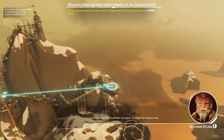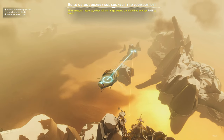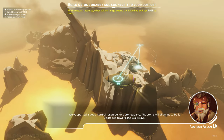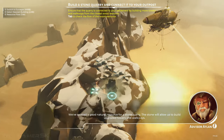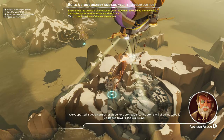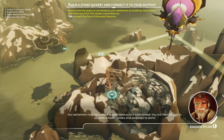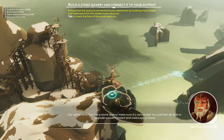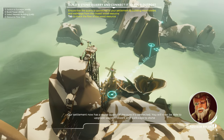Command this humble surveyor to look for resources. We've spotted a good spot for a stone quarry. The stone and gravel will allow us to build upgraded stone and concrete towers and walkways. Our settlement now has a stone quarry — make sure it's connected, and you will be able to upgrade wooden towers and walkways to stone towers and walkways.